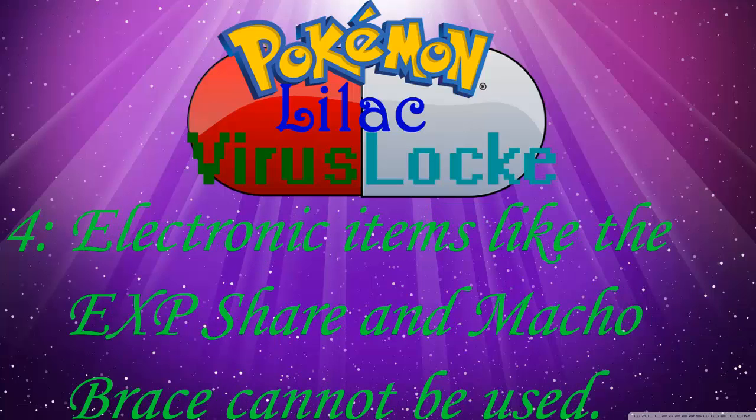The fourth rule is that electronic items like the EXP Share and Macho Brace cannot be used at all, because they are considered to have a virus in them and will kill any Pokémon they are put on. They are not allowed to be used at all.